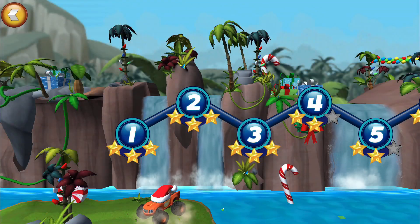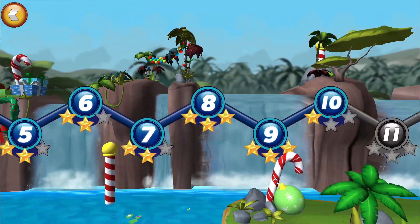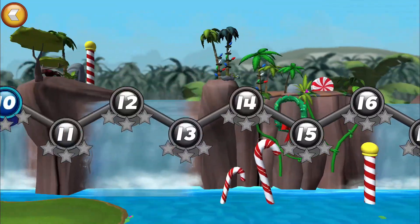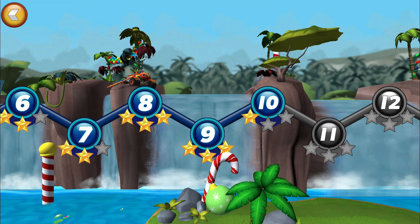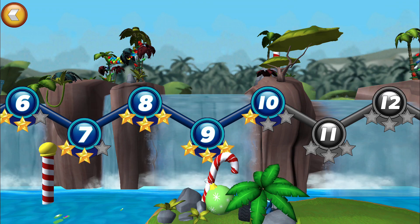Swipe to see all the courses. Tap on a number to choose a course. That course is live. Get two stars on the course before this one to unlock it. That course is live. Get two stars on the course before this one to unlock it.